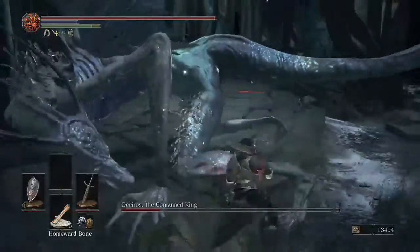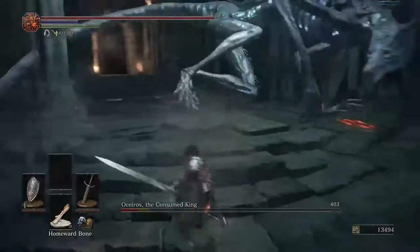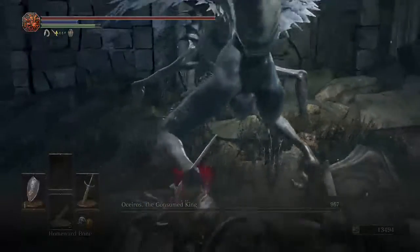You can roll through those attacks, but for his Tail Whip, as long as you've got a Shield of Want or Night Shield or something that blocks 100% of physical damage, you can pretty much just hold that up and you don't have to worry about that too much.